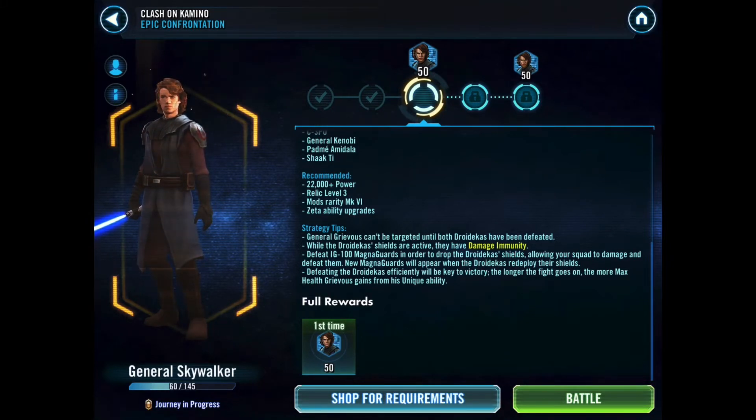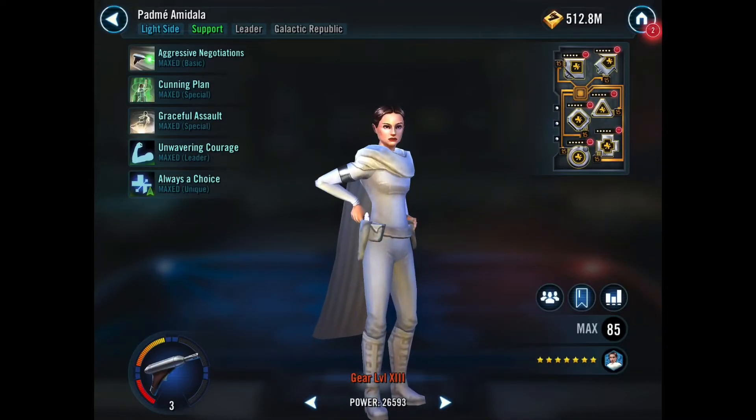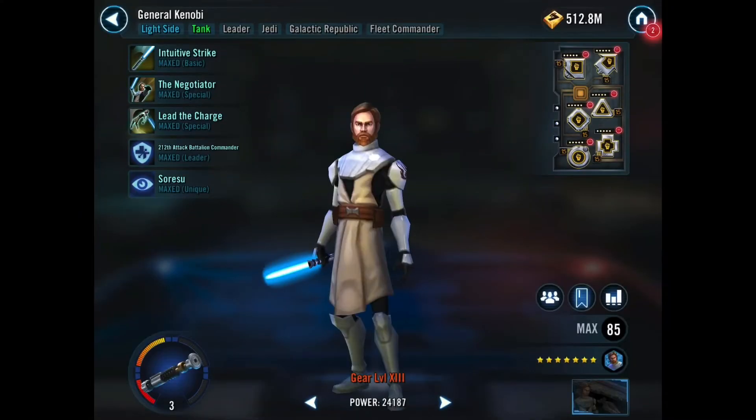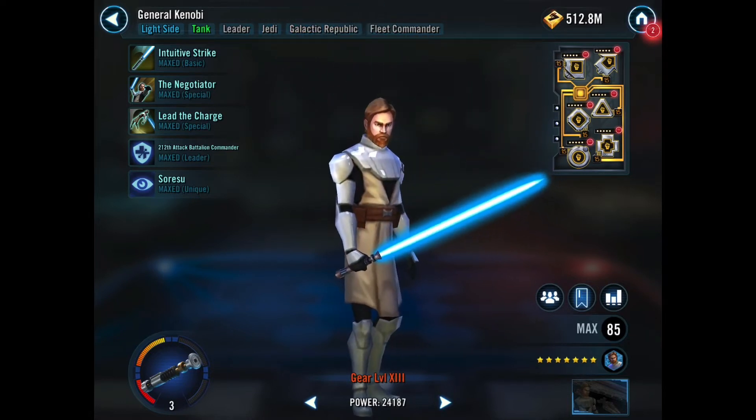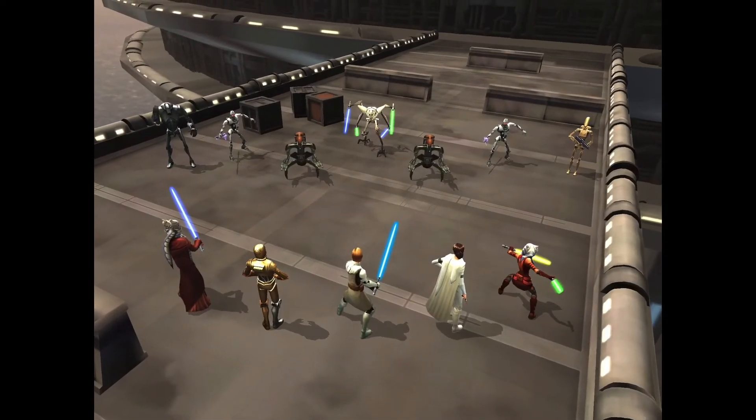They recommend Relic 3 and 22,000 power with decent mods and zetas. General Grievous can't be targeted until both Droidekas have been defeated. While the Droidekas' shields are active they have damage immunity. Defeat the IG-100 MagnaGuards to drop the Droidekas' shields, allowing your squad to damage and defeat them — new MagnaGuards will appear when the Droidekas re-up their shields. I'm not feeling super confident. Padmé is at Relic 3 and I think General Kenobi at Relic 3 is a bit low on health at around 65,000.